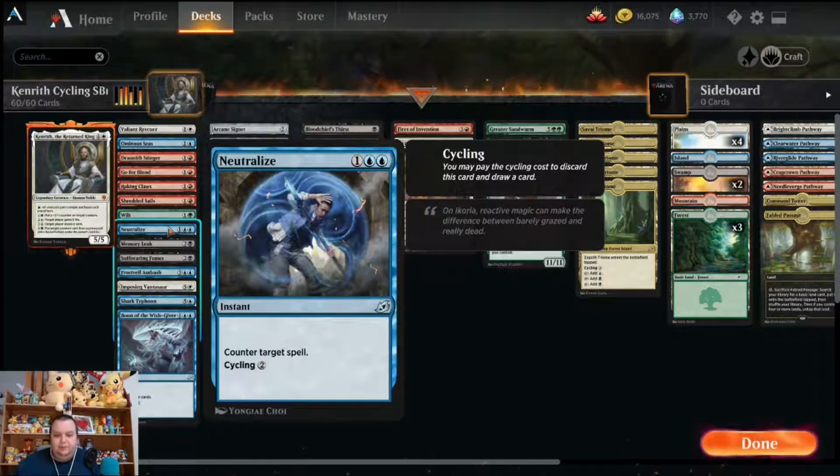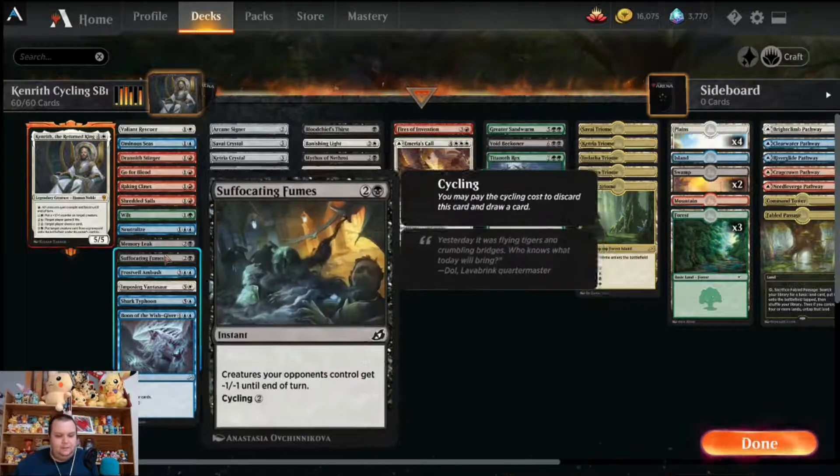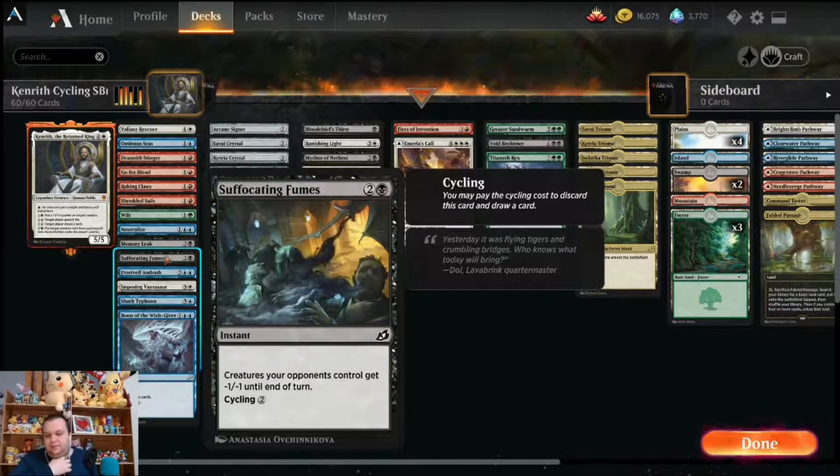Memory Leak has target opponent reveal their hand; you choose a nonland card from that player's graveyard or hand and exile it. The graveyard interaction is important here. It costs black and two colorless, or one to cycle. Suffocating Fumes is a black and two colorless instant that gives all creatures your opponent controls -1/-1 until end of turn, and you can cycle it for two mana.